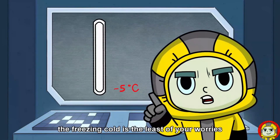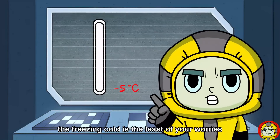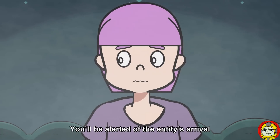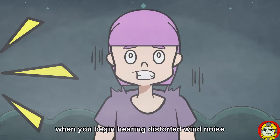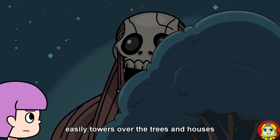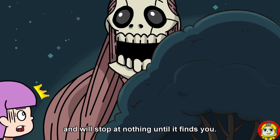Even then, the freezing cold is the least of your worries, because what comes next is even more terrifying. You'll be alerted of the Entity's arrival when you begin hearing distorted wind noise coming from the fog. Entity 63 easily towers over the trees and houses and will stop at nothing until it finds you.